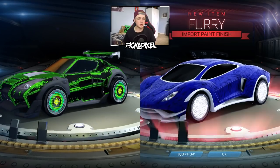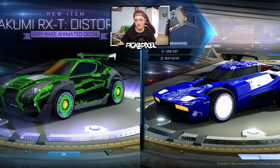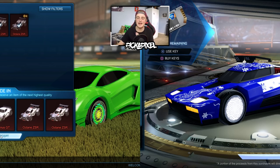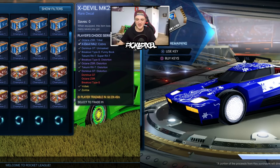Now I'm going to take a quick timeout and do a little trade-up. That looks really sick — the white Striker Titanium Endo with the white Zombas and the Furry. Now we're going to trade up these — can we get some painted Zombas? Normal Zombas. We shall now continue the video.